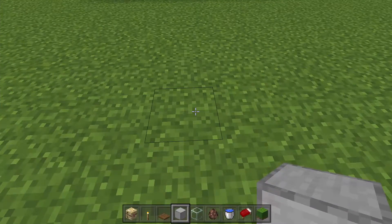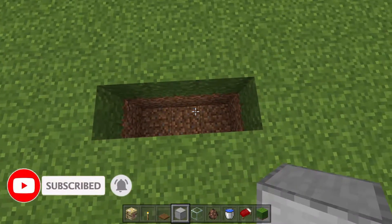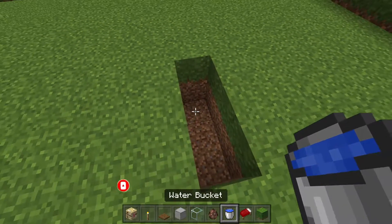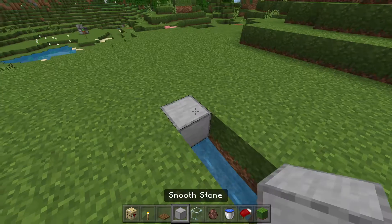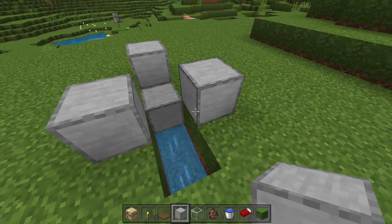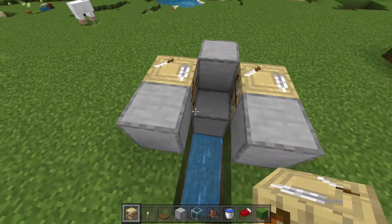The first thing you want to do is dig down by two blocks and then dig over by three, so you should have a two by three hole. Set down a water bucket here and then place down a block on top. Go ahead and place a block here, here, and here, and then set down two fletching tables just like this.